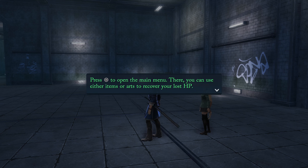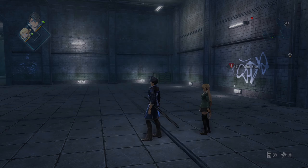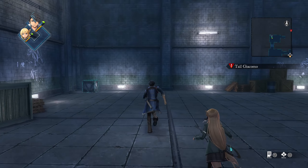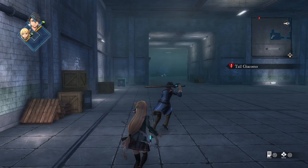To open the menu, you can use either items or arts to recover your lost HP. While in a precarious position, the command battle begins with the enemy at an advantage. I guess we'll see what that means. Anyway, let's continue on.